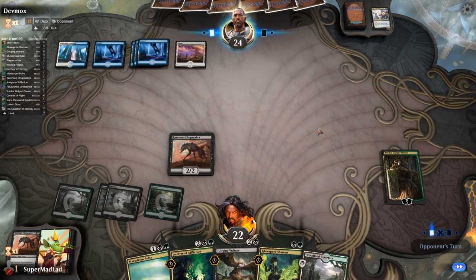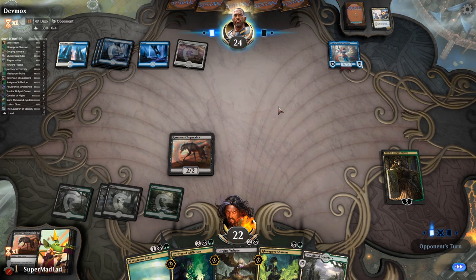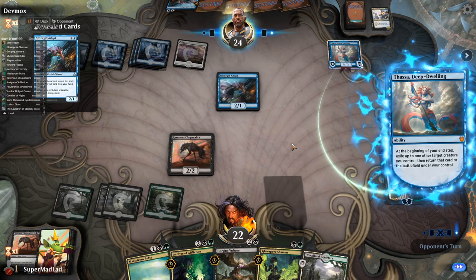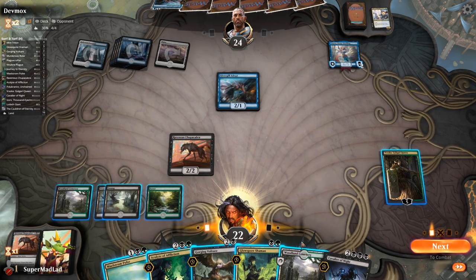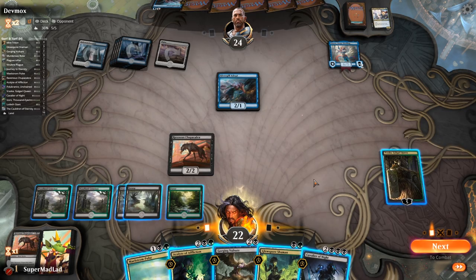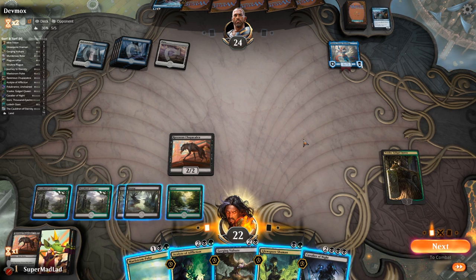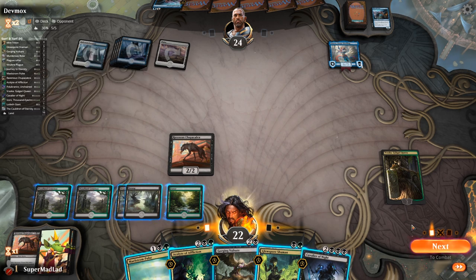Vraska gets to minus again. Silvergill Adept draws a card revealing another Silvergill. Cavalier of Night comes down but doesn't currently reanimate anything. I think we just go for the kill on the Silvergill plan — the less they have to flicker with Thassa the better. We can't really get rid of Thassa, Deep-Dweller — Murderous Rider is a destroy and we only have destroys in here. We'd need literal exile effects like Eat to Extinction, but I don't think that's necessarily worthwhile here.